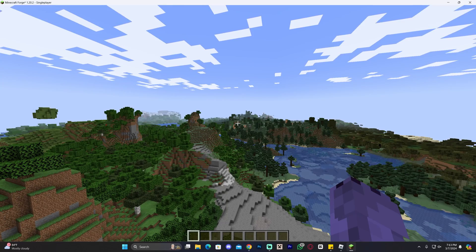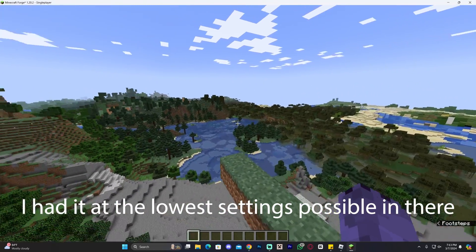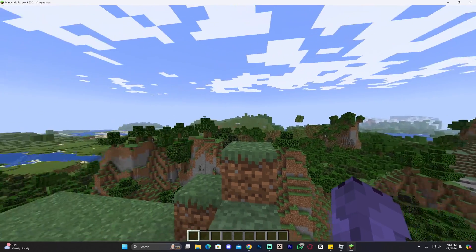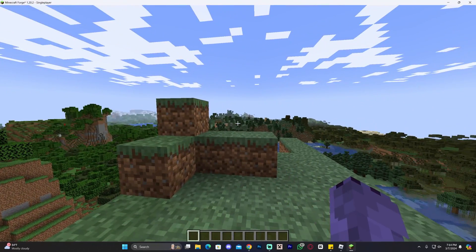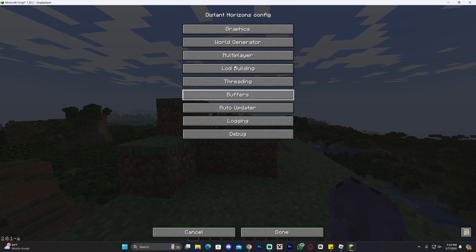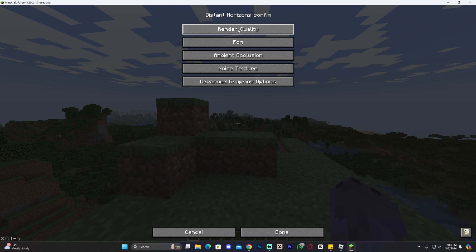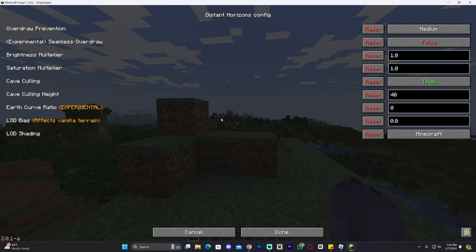We're now loading into a Minecraft world and the Distant Horizons mod is loading. You have to give it some time, especially since I'm recording at the same time. As you can see, things start loading up in the distance — just give it time for the render to improve. You can also increase the render distance and quality. Press Escape, go to Options, and click on the Distant Horizons settings button to access settings and play around with them. Under Advanced Options you'll find Graphics settings — you can adjust render quality, fog, and other advanced graphics options.